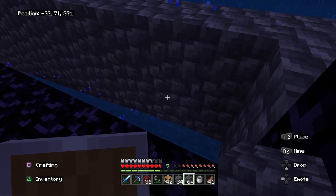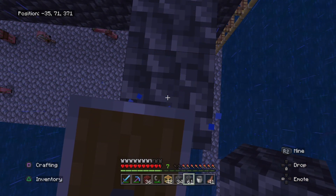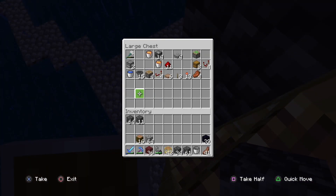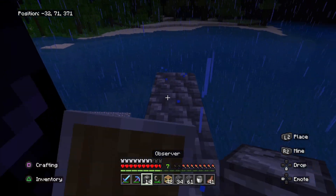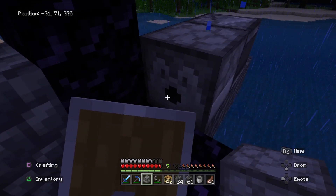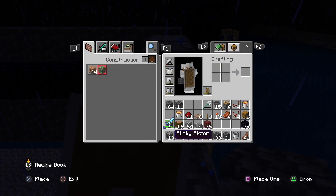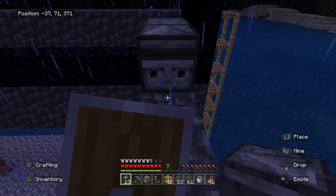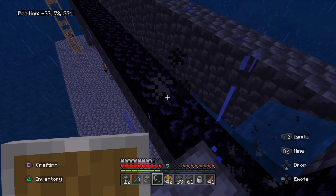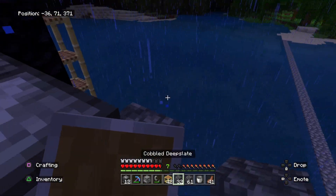Now we're moving to the back side of this nether portal. Build three blocks out — one, two, three. Then place an observer with the eye facing you, and a dispenser facing the portal just like this. Inside the dispenser you want to put in a water bucket. Then build out one more and place an observer facing this way — you'll see it continuously opening the portal. If your portal didn't work, this is what you would do: just keep spamming like this until some pigmen spawn.